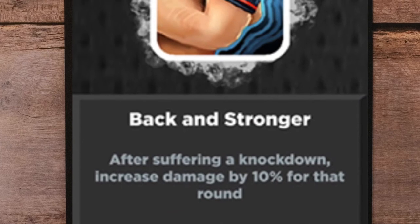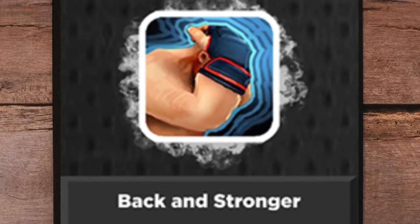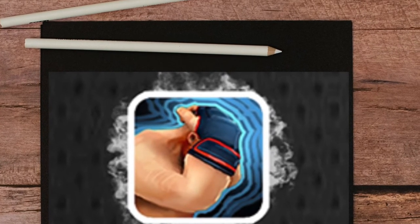Back and Stronger. Use this against elbow fighters only. Elbow fighters are the only ones that can knock you down — takedown is not going to take effect. This is perfect to counter the enemy once you get knocked down.